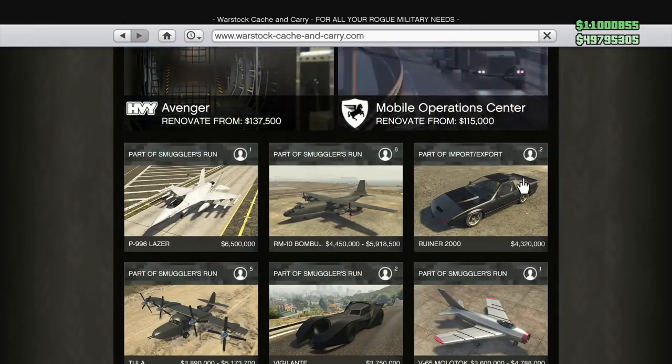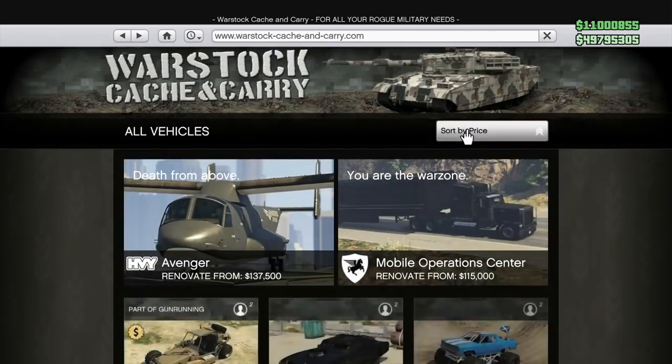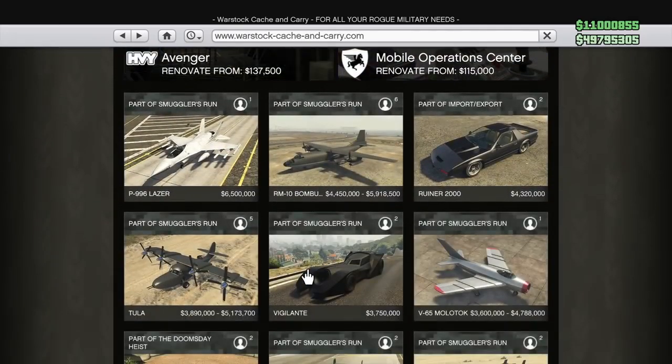I might get some pushback for this one, but the Ruiner 2000. The price you see is the SecuroServ trade price — $4.32 million — and the regular price is like $5.7 million, so it's even more expensive. This vehicle has been put out of business by some of the others recently released, like the Vigilante, which is even cheaper. It just doesn't compete with a lot of the other weaponized cars like it used to. Back in 2016 when Rockstar introduced this, it was revolutionary. Now many of its features are obsolete. Ruiner 2000 — way overpriced.